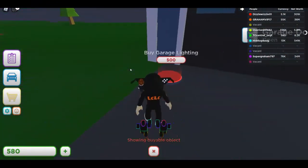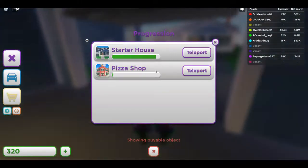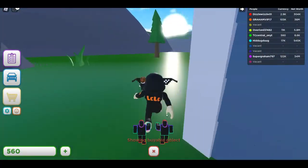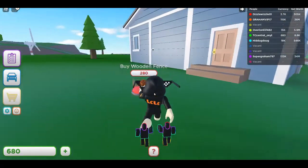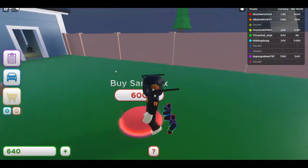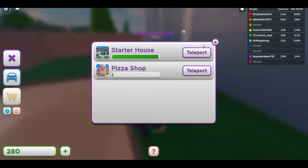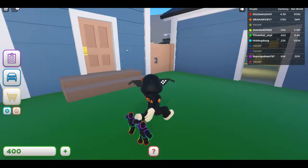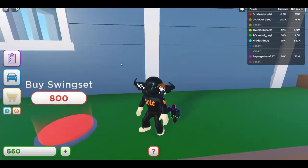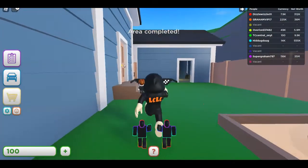Okay, garage lighting done. We're almost done — let's look around. Buy some fence, a sandbox — I didn't have enough but now I do. I just need the swing set and then we'll be done with the starter house. Boom! Now I have 800.